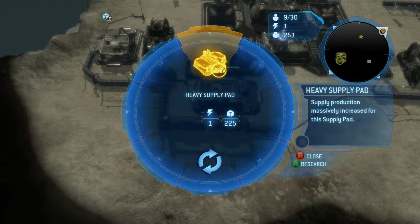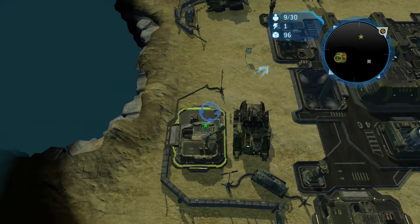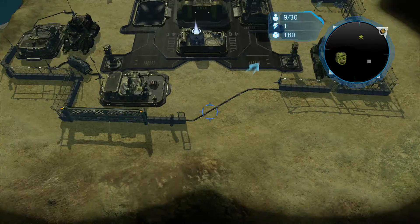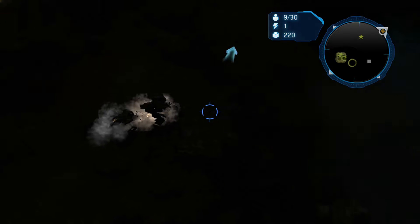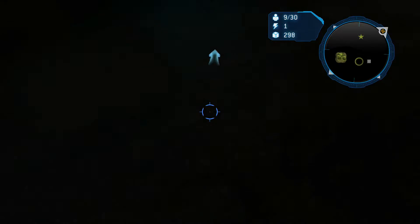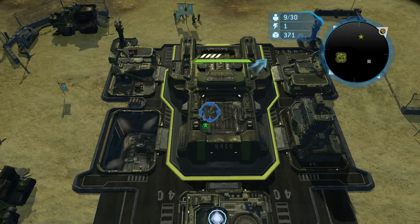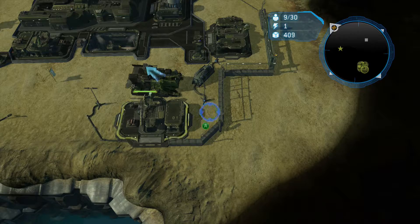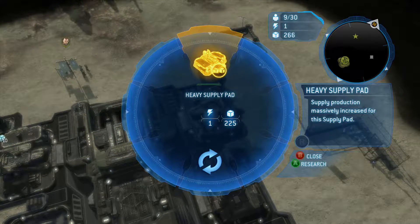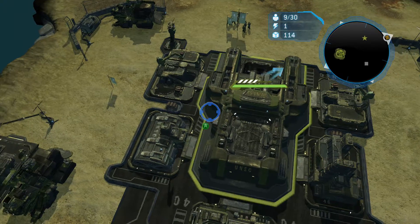I'm going to upgrade the supply pads because that'd be a lot better. They try and then they fail when they try to come after you. I see there's a possible second base over here — if I get that it would help out too, because I could use that one as a supply base or an upgrade base.